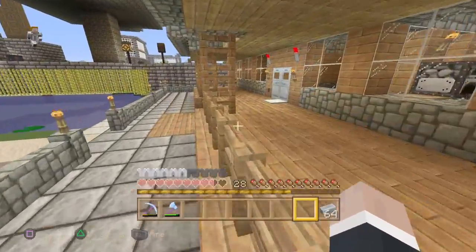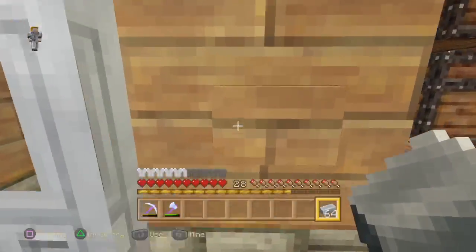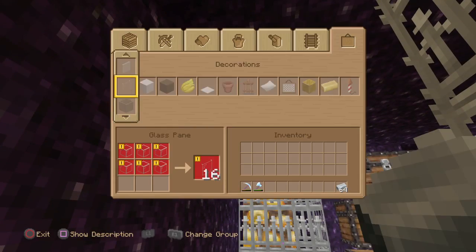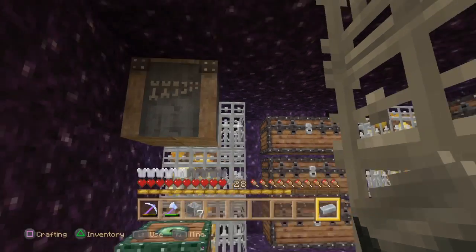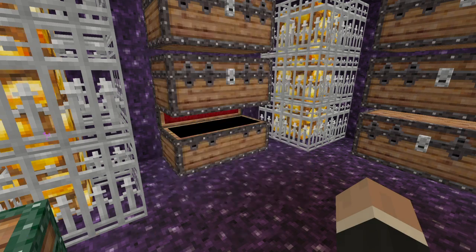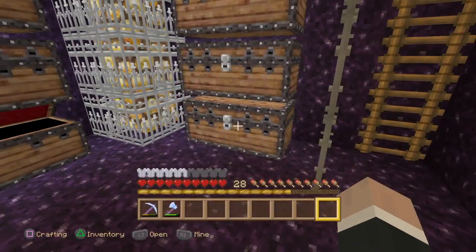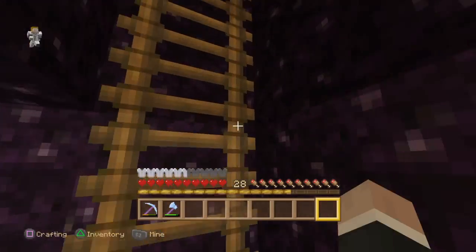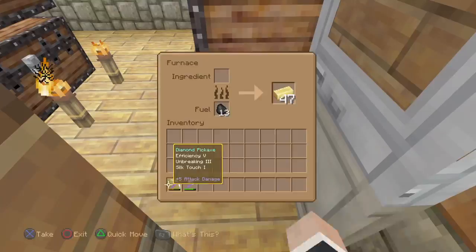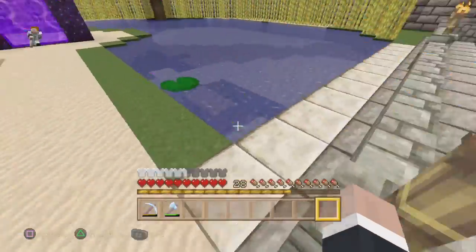Now I'll take you to the vault that I've already shown before in previous world tours, so I can put this iron away and show you what materials I have. There's more I still need to smelt iron-wise. Let me just make these into blocks real quick. So this is my iron — I like to leave a few stacks out like that. I used to have way more but I've built a lot of stuff using iron. Not that much gold either — I used a decent amount on a project.